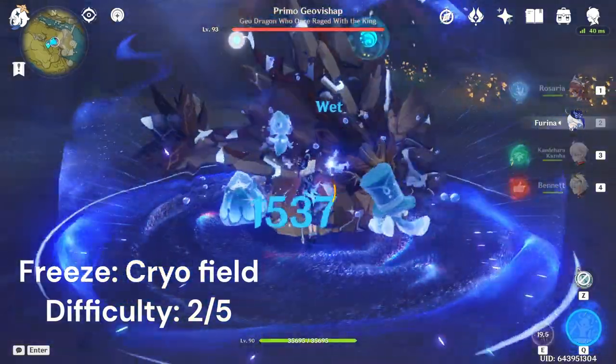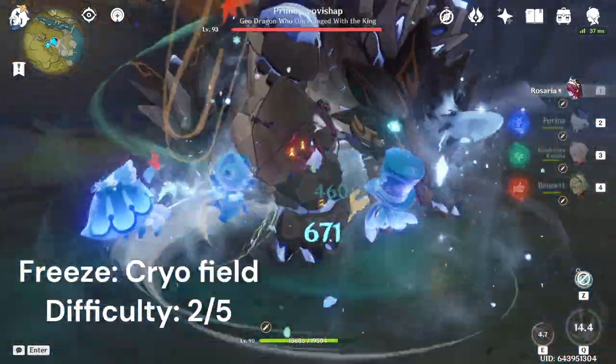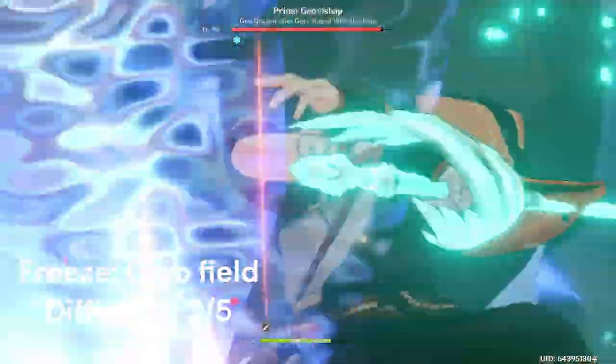For a cryo field, swirl the hydro first with Kazuha's tap E, then apply some strong cryo so Kazuha's burst can swirl it into a cryo field.